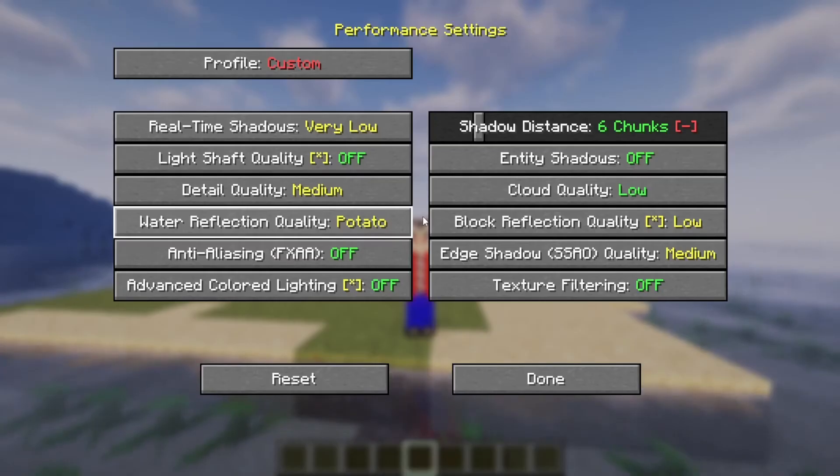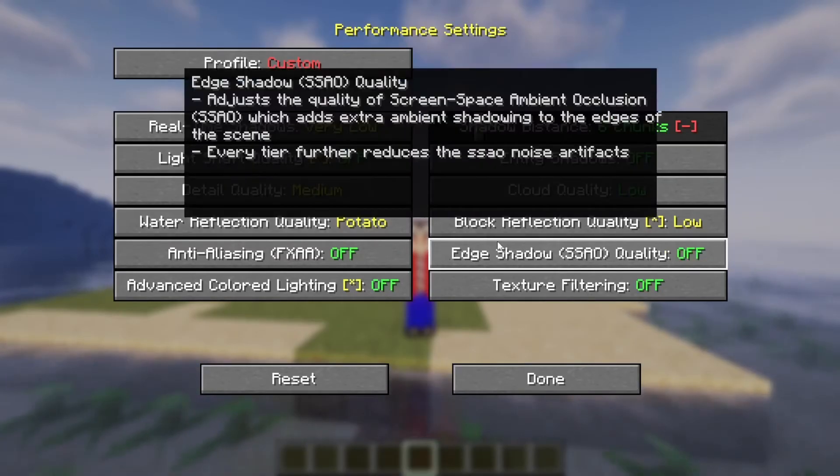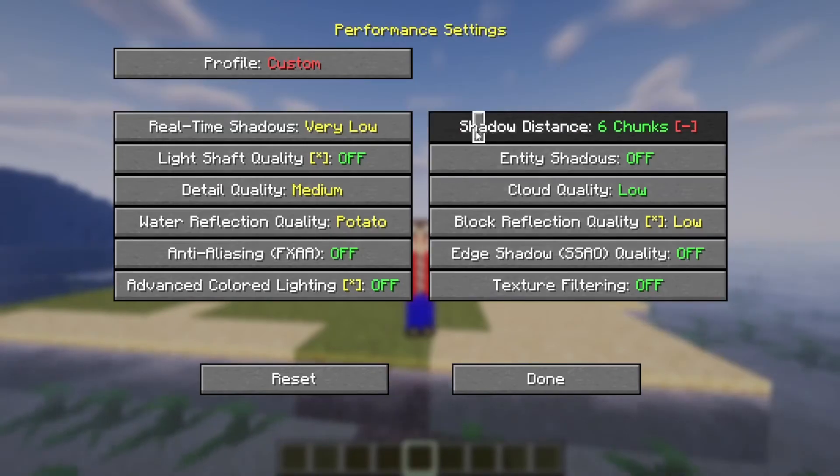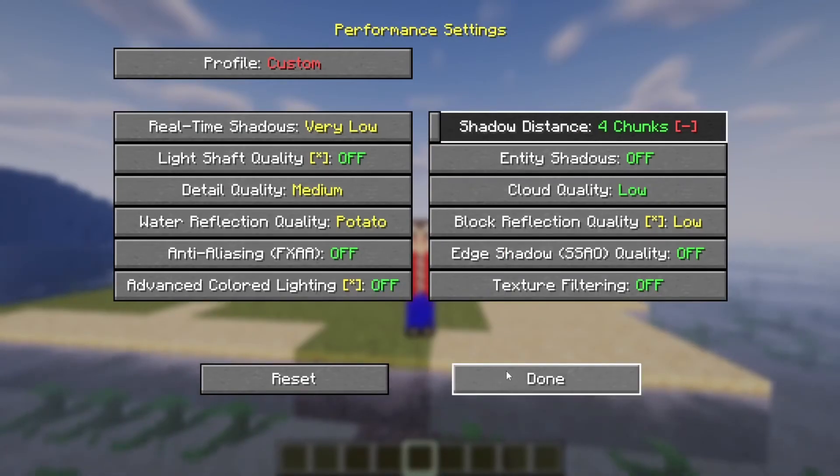Set the water reflection quality to Potato, and I recommend turning off the edge shadow quality. Then reduce the shadow distance to four chunks — and that's it for the Performance settings.